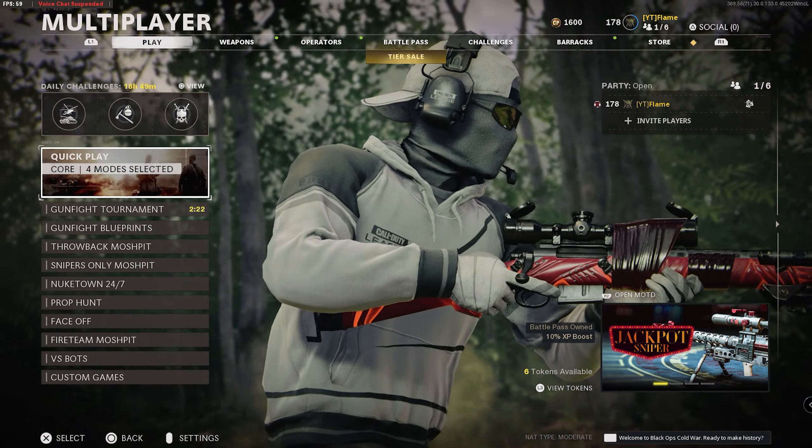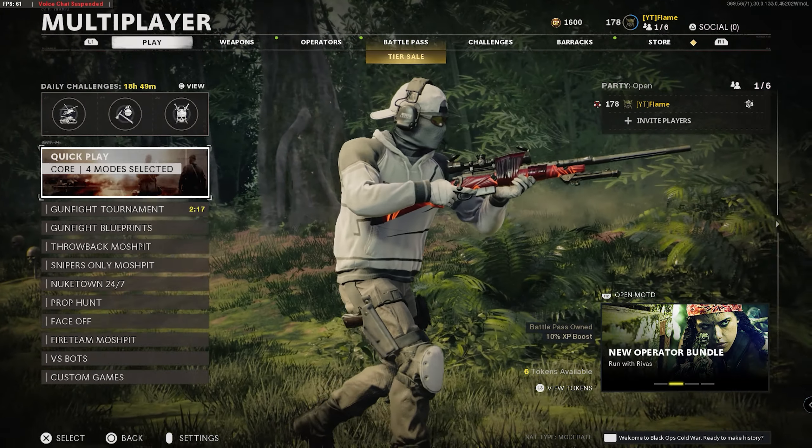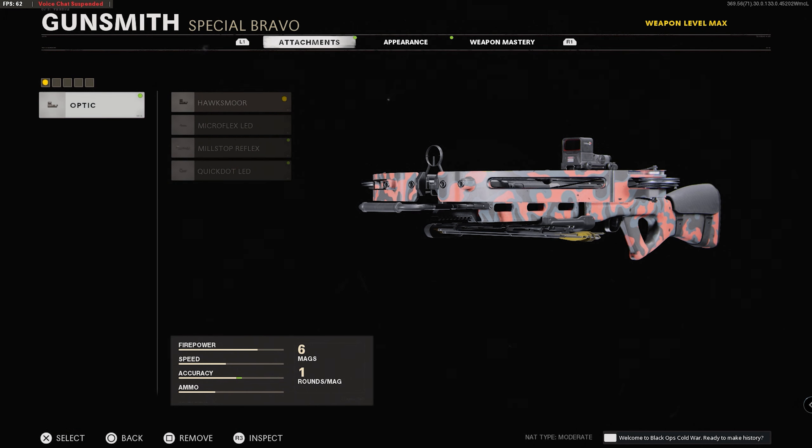What's going on guys, it's Flame, welcome back to another Black Ops Cold War video. Today we're hopping back in and we're going to be taking a look at the R1 Shadow Hunter, or the crossbow, that was added to this game somewhere in the middle of Season Two. I believe I don't even remember because I wasn't playing, and then when I went out of my way to do the challenge it was broken.